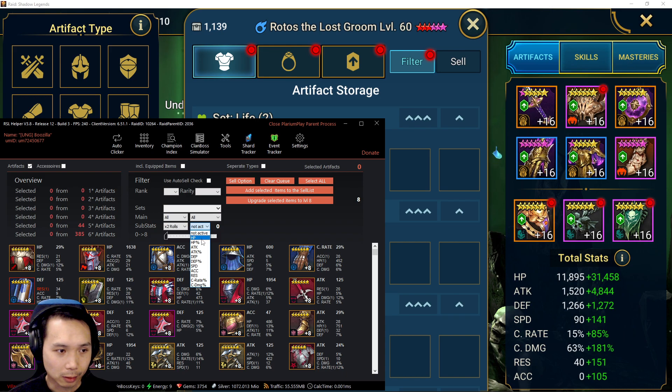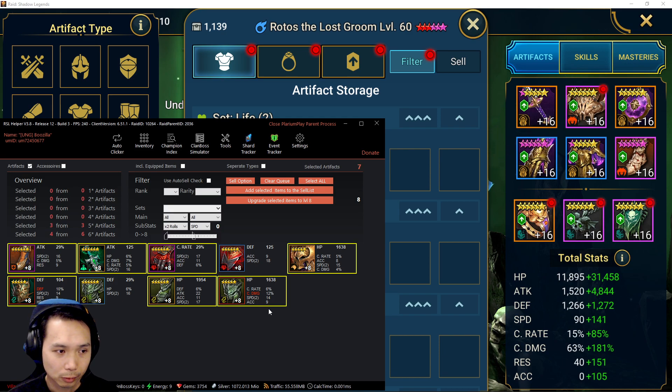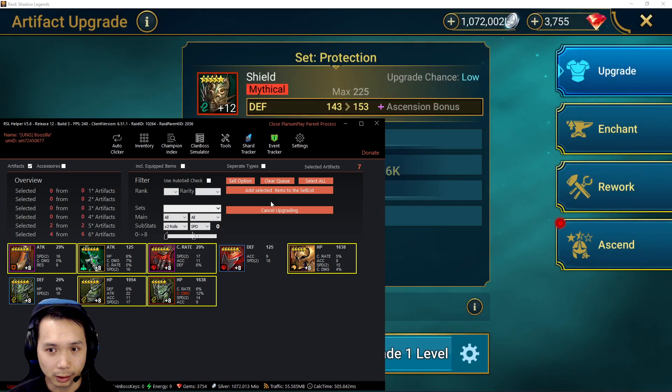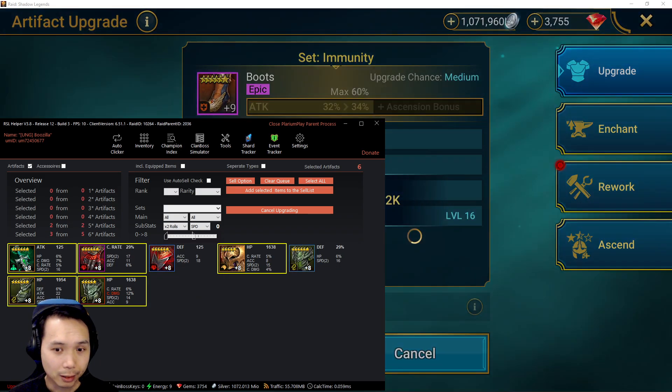The most important stat would be speed. Do I have any gear with double speed rolls? Yes. At this point I want to see if I can roll any into triple speed pieces. I have two rare pieces I'll omit right away. I'll select all the other pieces I want to roll to 12 and see if I can get triple speed. Then I'll set them to upgrade to 12 — the helper will upgrade them automatically, so I can grab a coffee and come back to a bunch of rolled gear.